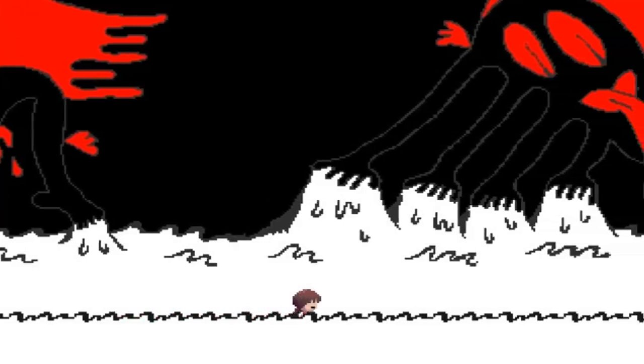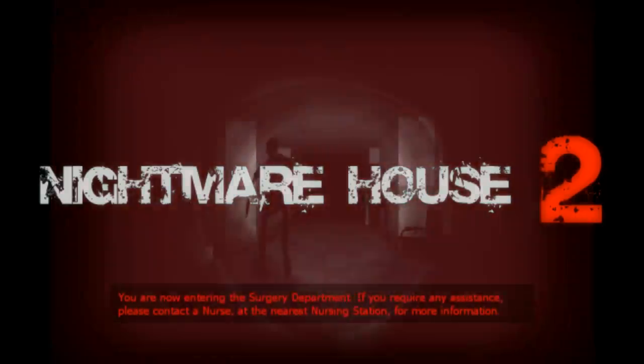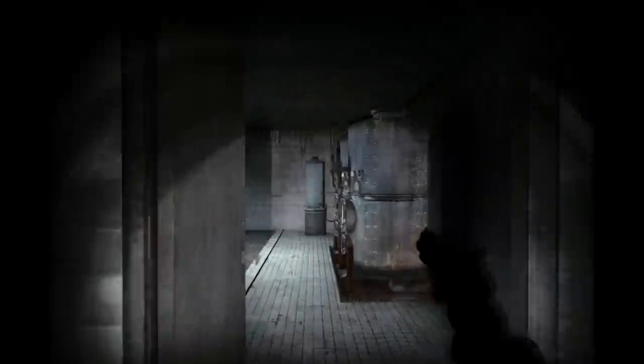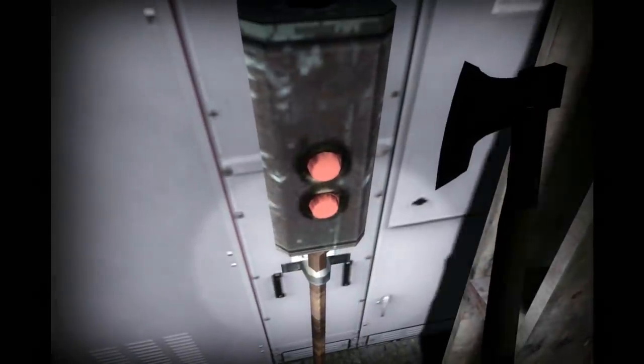The Uboa has had a lasting effect on many developers, since it has appeared in various video games including the first-person shooter free-to-play mod Nightmare House 2. Once you reach Chapter 4, known as Operation, you wander through a dark and creepy hospital where to the left you can discover the maintenance room. If you smash the crates resting against the generator, you reveal a hidden switch — press it constantly, then turn behind you to find that Uboa appears.